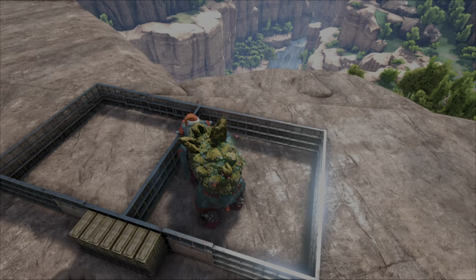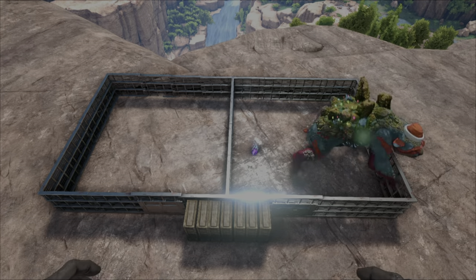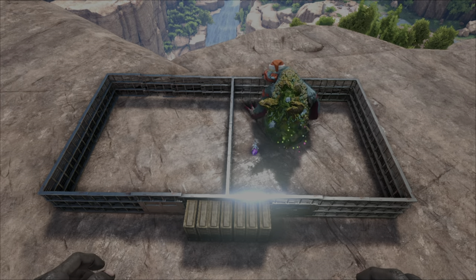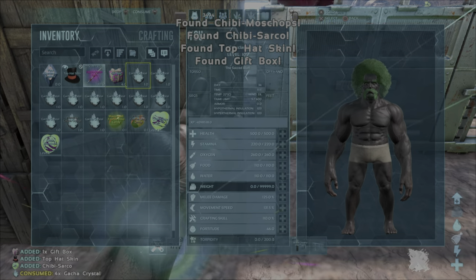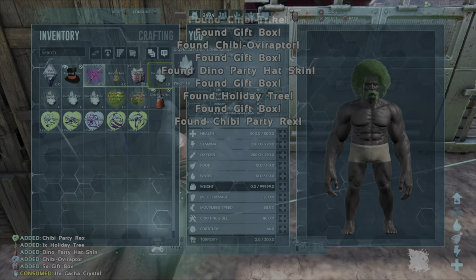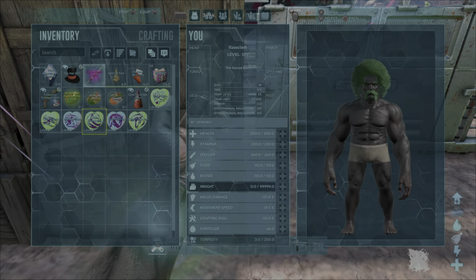Let's jump into test number one with simply coal on a level 150 Gacha Claws, where it will drop me presents for every 10 coal that it eats. We've got our first set of crystals — a couple of apprentice crystals — and we're getting a few candies, a few decoratives, but ultimately only one was a weapon.